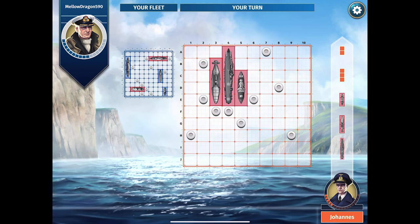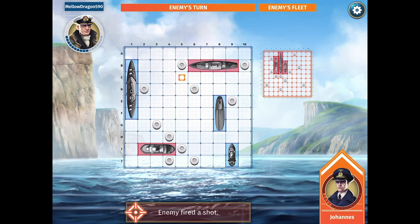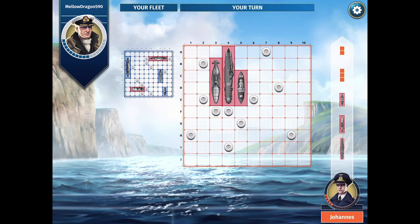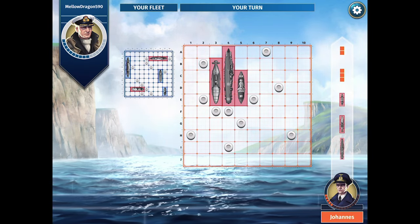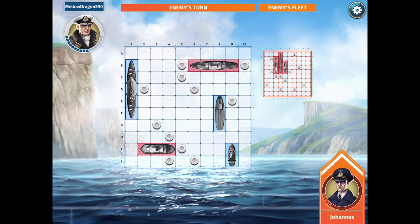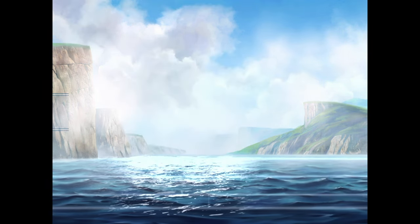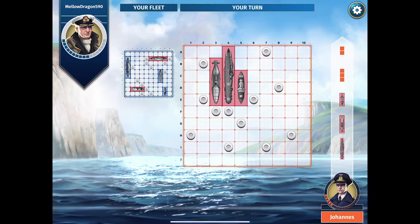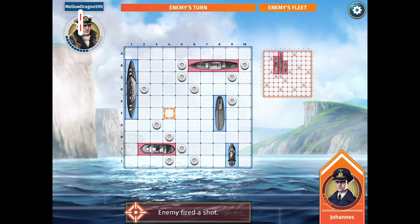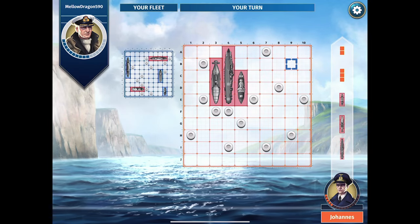I guess I have to go fishing for the other two, and hopefully it'll take him some time to find my last three ships. There isn't really any more strategy to this game. You can't stack ships on top of ships, you can't lay a ship diagonally, and you can't lay a ship that hangs off the edge of the grid. Now we're back to just fishing back and forth. I feel like I did a good job hiding some of mine in the corner because he seems to be shooting mostly for the edges.